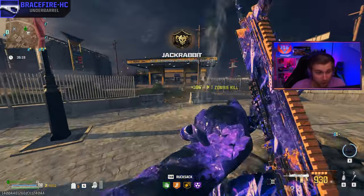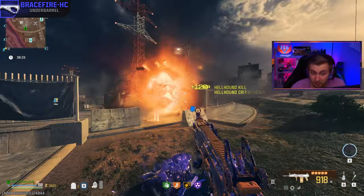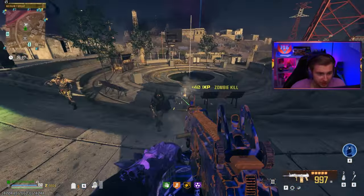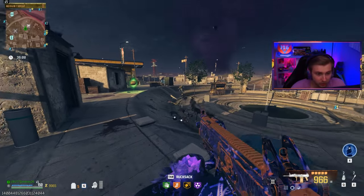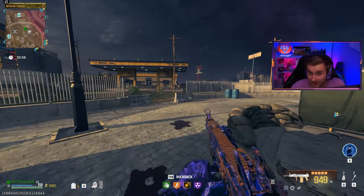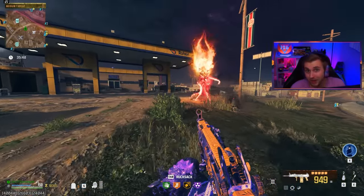If you don't see this attachment when scrolling through your underbarrels, you have to go into the armory and set it to be unlocked. All you got to do is knock out a few challenges. But this thing is kind of nasty. If you don't care about watching all the damage testing with the previous underbarrel, feel free to skip forward using the timestamps below.